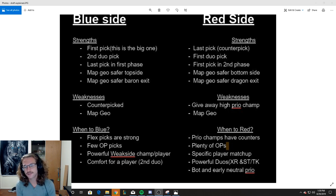Let's talk about strengths of red side. A big strength is you get last pick counter pick. So you get last pick, and you can counter pick a solo laner, or maybe save your jungler for last. Most of the time you counter with a solo lane pick, but it depends on what your team needs.